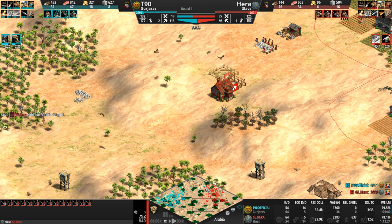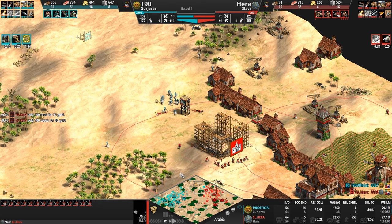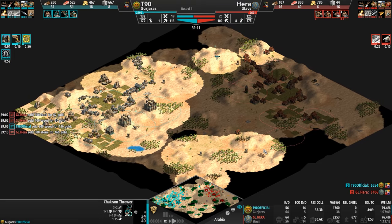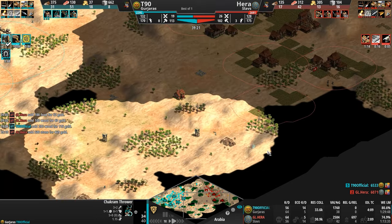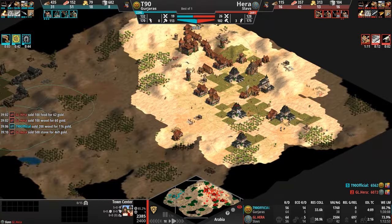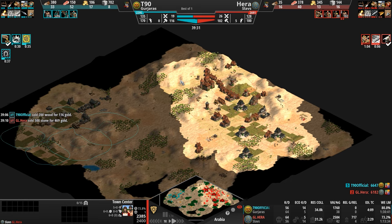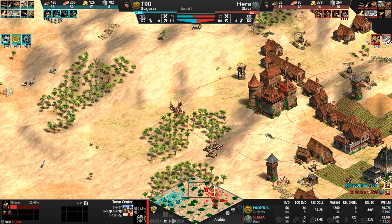T90 is enveloping the map in a C-shaped vision scouting construction project with more and more outposts. Hera sees his side of the world but not much beyond it. Both players are now in Imperial — Hera going Siege Onager. There's Kshatriyas, which will reduce the food burden on the military for the Gurjaras by 25%.